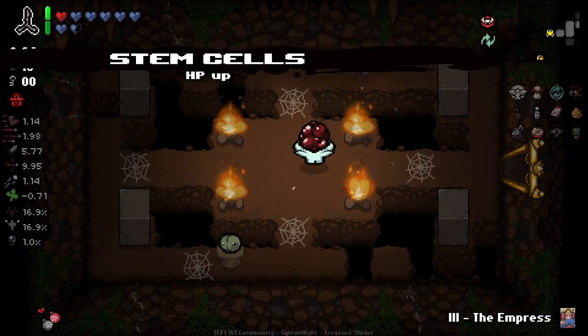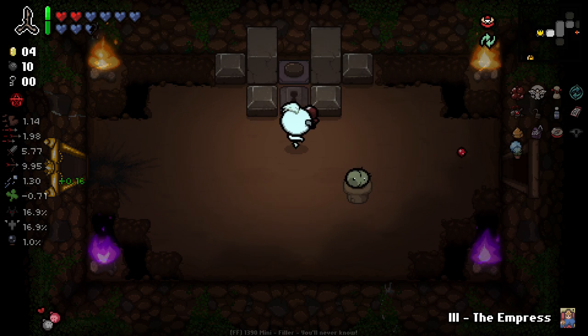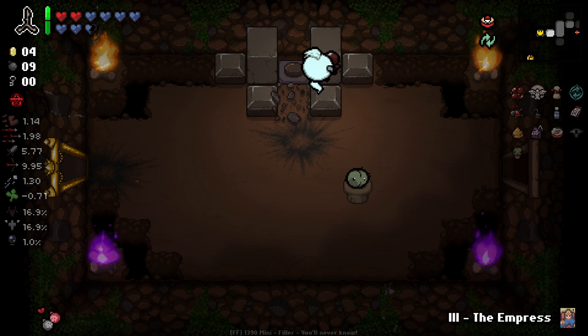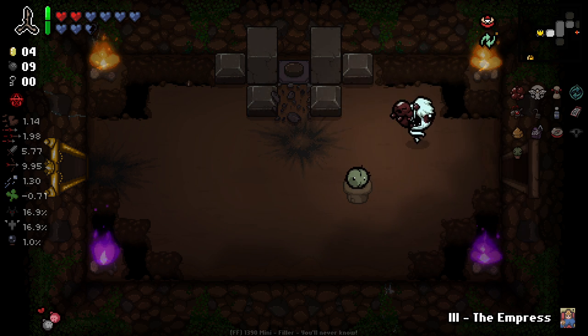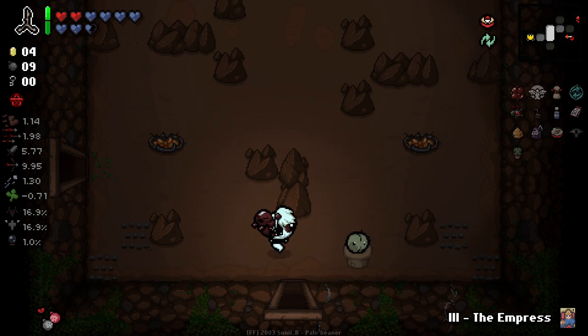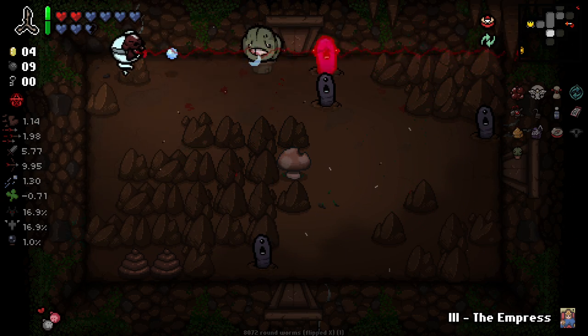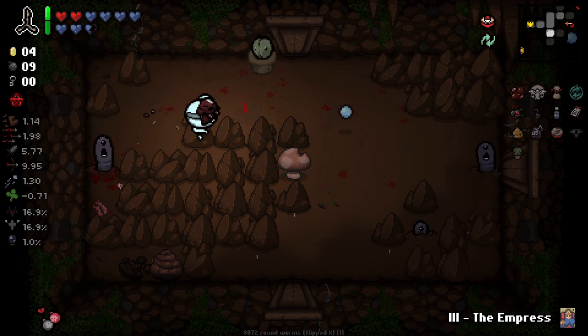Stem cells — nice! We've actually got the buffed stem cells that shoots at things for us too. I'm gonna open this up, why not? I want to see what's going on with this room. Apparently if you bomb these it doesn't actually open them — strange. Okay, that was a waste of a bomb unfortunately. It doesn't actually open them — the block isn't there but it technically still is, which is slightly confusing and slightly annoying.